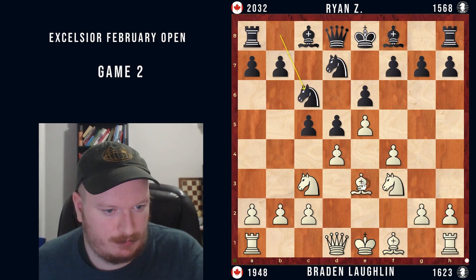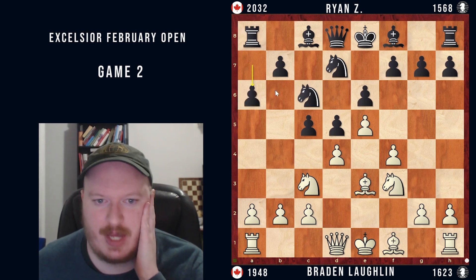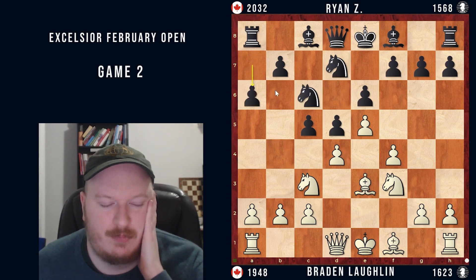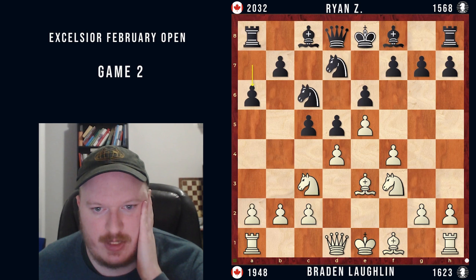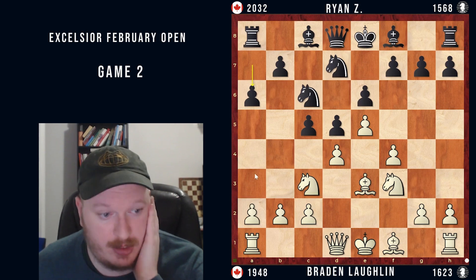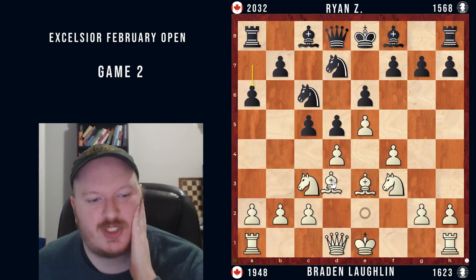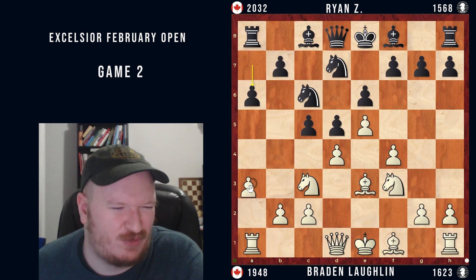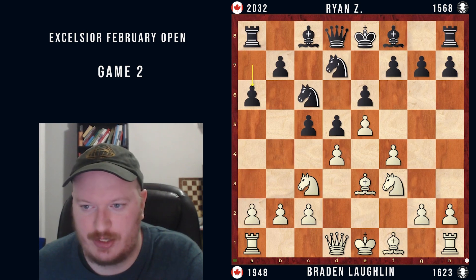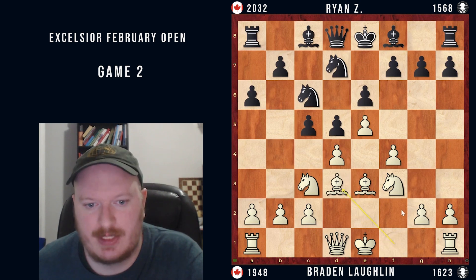We see knight c6, bishop to e3 and a6. This is the last move I actually remembered. The course that I was following for this repertoire recommends the move a3 here, but I had not studied this before this game. The only thing I do remember is that bishop d3 is just one of those nice moves to play, so that's what I ended up going for. But a3 is something I should have likely played and was a focus moving forward.